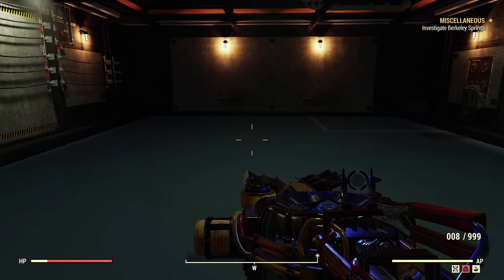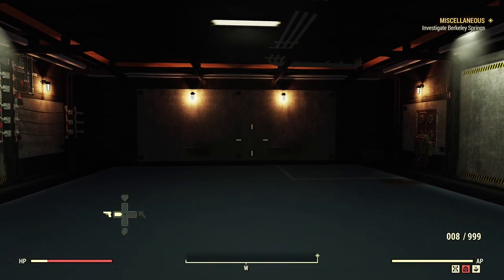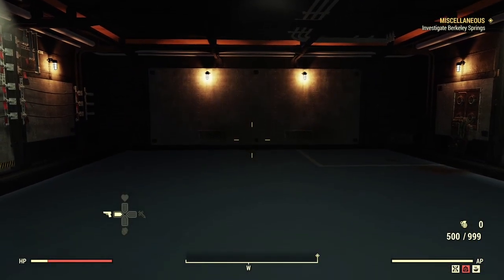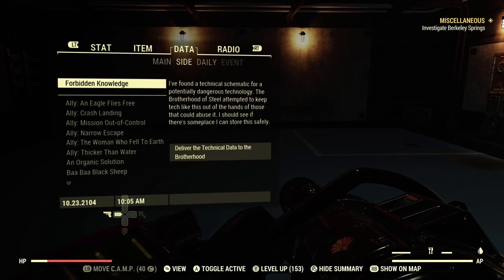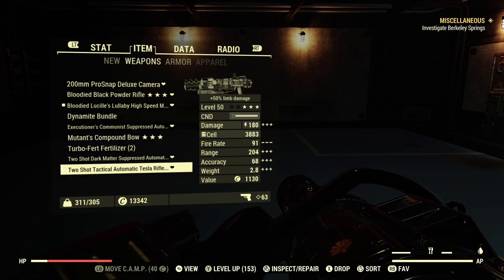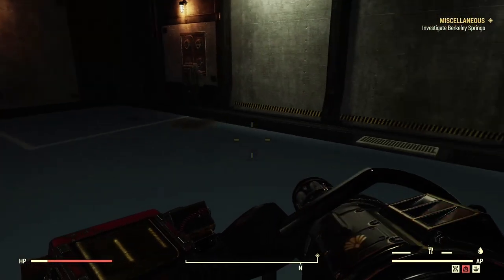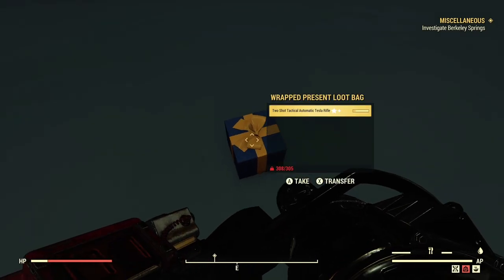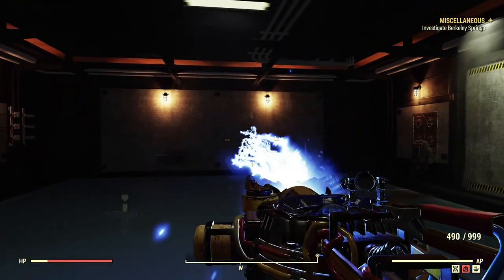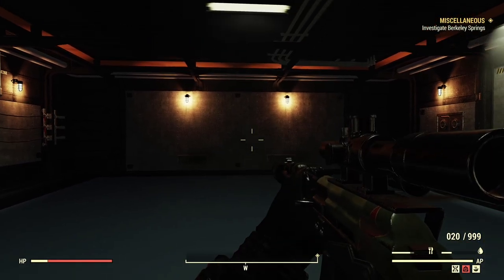Next up we have the ammo glitch. This works like the old one — fire a shot out of your primary weapon, switch to a secondary weapon with a large ammo capacity, then drop your primary weapon. Pick it back up, switch back to that weapon, and the ammo will be glitched into the mag. As you can see I have 4.99 in my mag — still works like a charm.